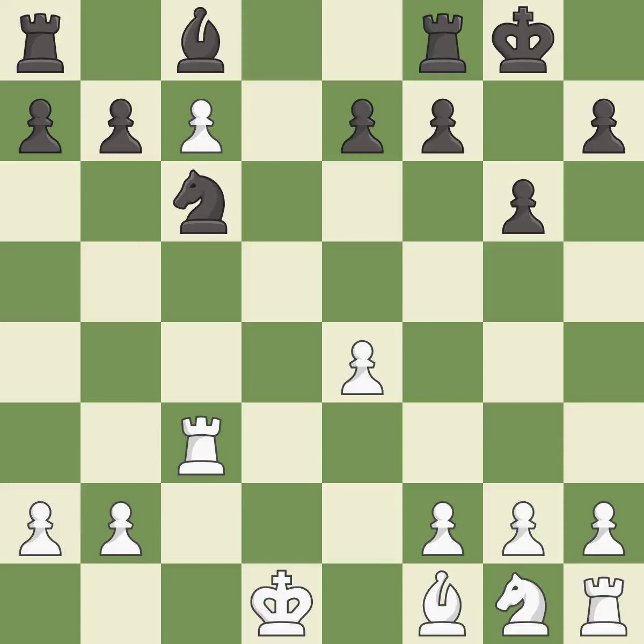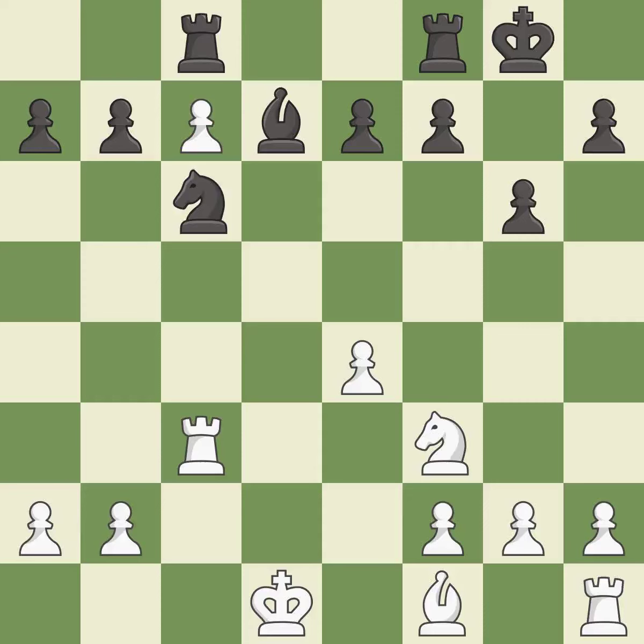This prepares the bishop for development. The rooks can see each other now, allowing them to provide mutual defense. This activates a knight by developing it off of its starting square. This develops a rook off its starting square, getting it into the action. This develops a bishop off its starting square, getting it into the action.